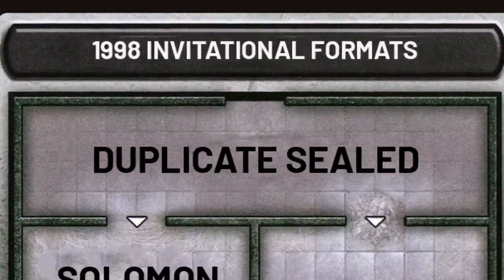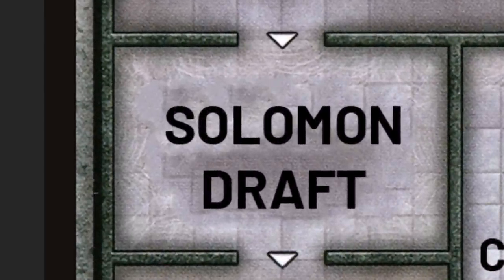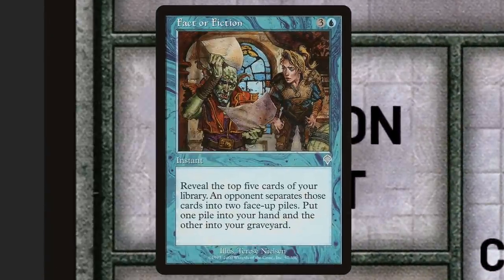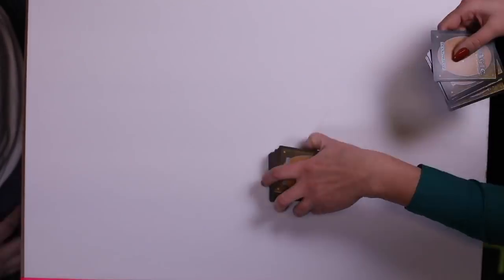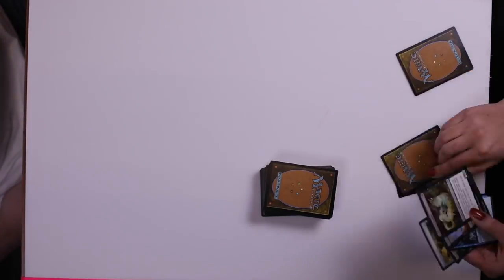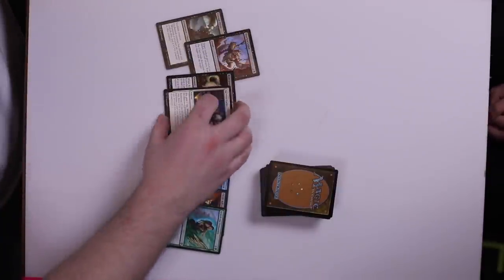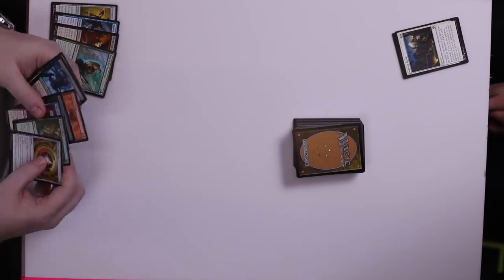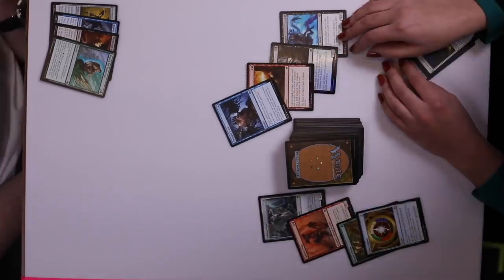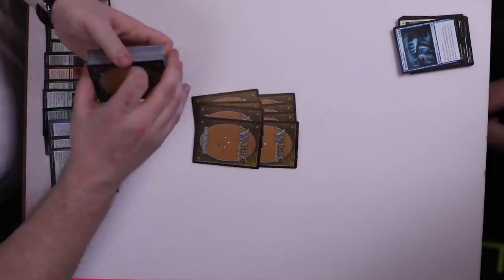First, Duplicate Sealed — it's exactly what it sounds like. Everyone gets the same Sealed pool and plays their decks against each other. Next up, Solomon Draft, which in hindsight is almost certainly the inspiration for the text box on Fact or Fiction. It's a two-player limited variant where you open up six boosters and shuffle the cards together. Taking turns, one player reveals the top eight cards of the stack and splits them into face-up piles. Once player A is done making the piles, player B selects a pile, player A gets the other one, and then the roles flip, and both players keep going back and forth till there are no more cards left. You build the deck out of the cards you take and play it against your opponent.